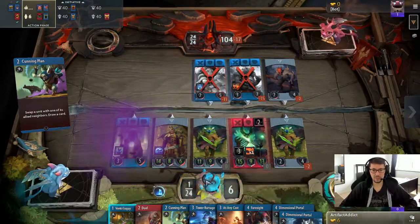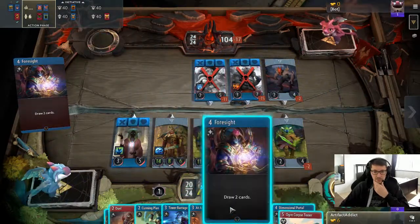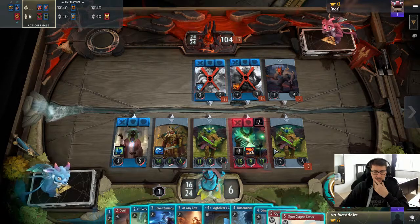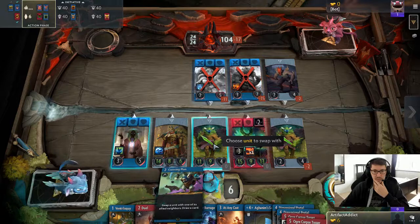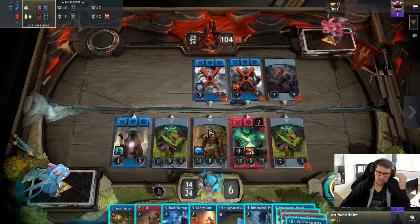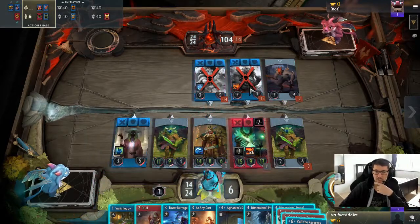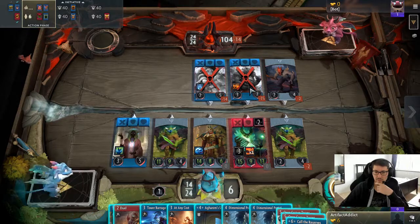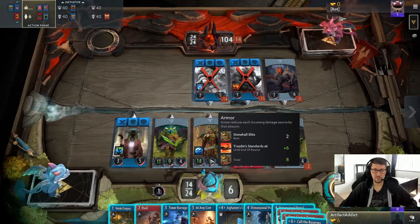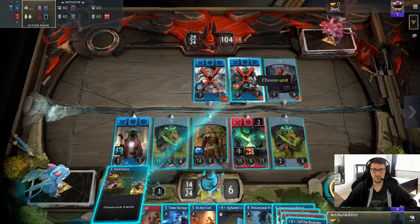Should get more card draw, right? So we have another Ventrilo, or we can culling I guess first. So another duel — or do we duel the Ogre? I think we duel the Ogre. How do I get the last one? I think this is all I have. I might have done it wrong. At any cost still kills CM, so I think I do duel the Ogre.